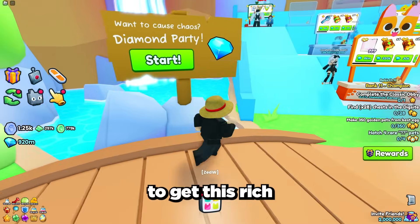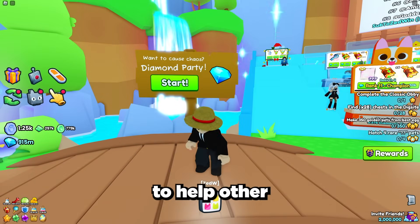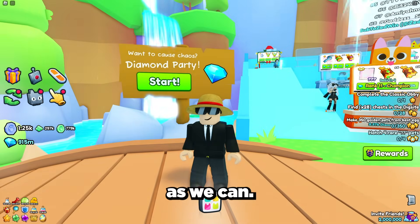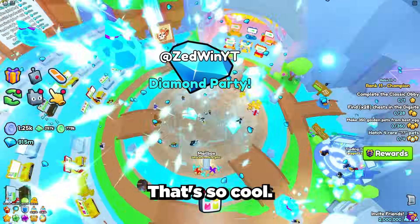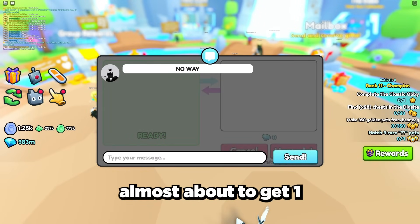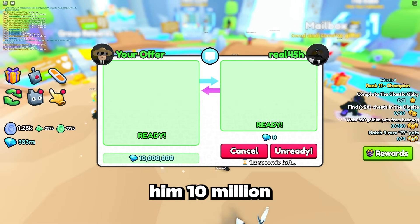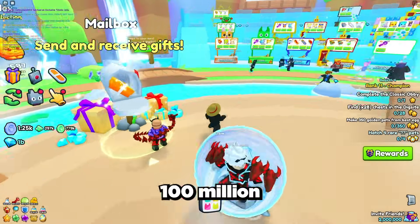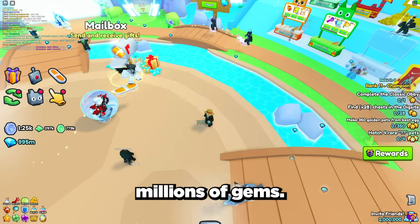It's definitely fun to get this rich, but what's the use of having all this money if I don't use it to help other people out. Let's hop into a trading plaza and give as many gems away as we can, starting with a diamond party. We're also gifting noobs gems — this player is almost at 1 million gems so let's trade him 10 million instead. In just 30 minutes I gave away over 100 million gems in over 10 diamond parties and trading loads of noobs millions of gems.